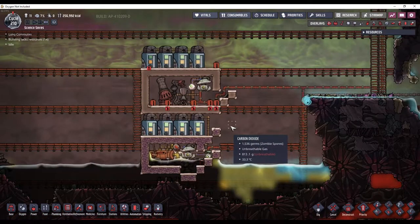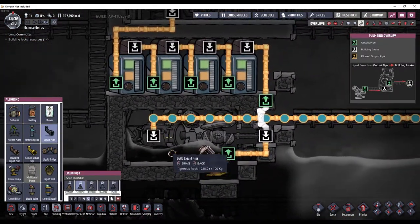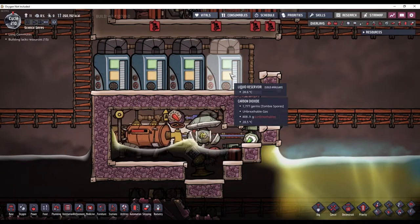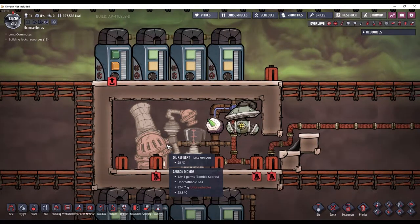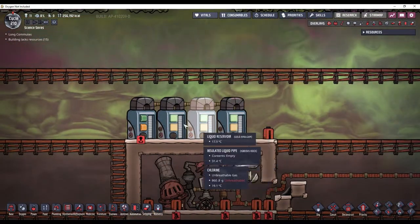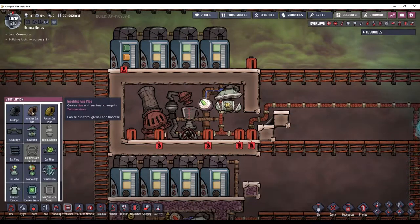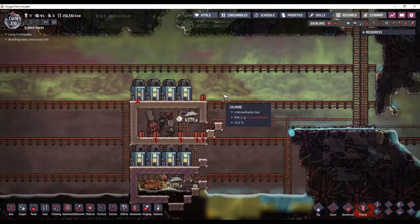I've settled on something that looks like this. The water will come in on this pipe, get converted into crude oil at a 333% ratio, get pumped out by this liquid pump into these reservoirs up here. These reservoirs will feed this oil refinery, and this oil refinery will convert half of the crude oil into petroleum. And then the petroleum will get stored in these reservoirs up here. All of the natural gas produced by this oil well and this oil refinery will be put into this pipe, which I need to hook up to some natural gas generators in a little bit.